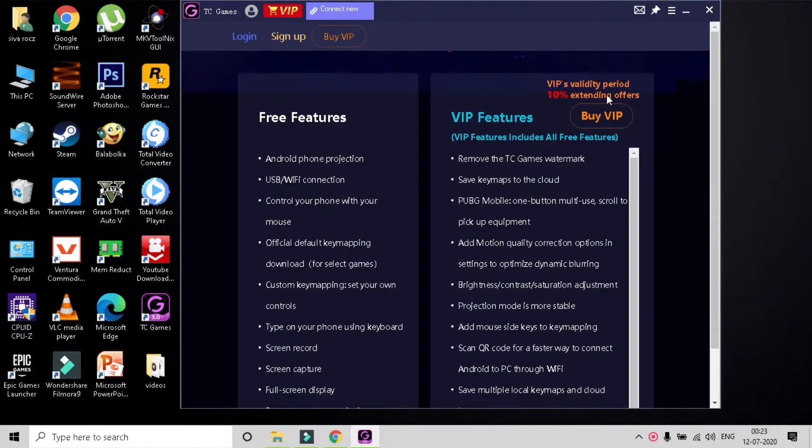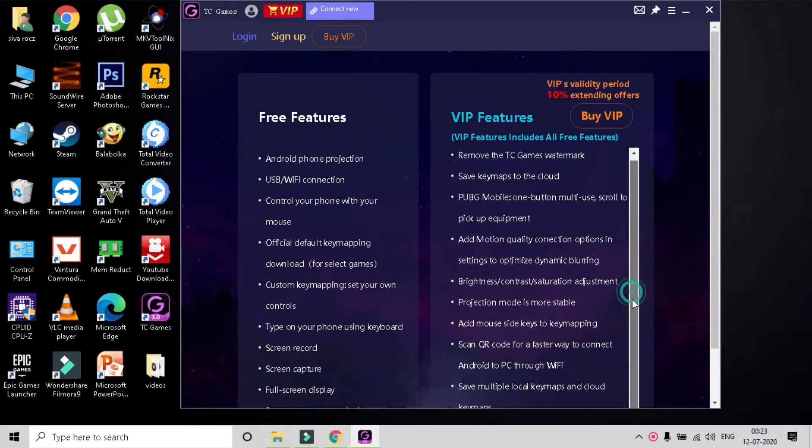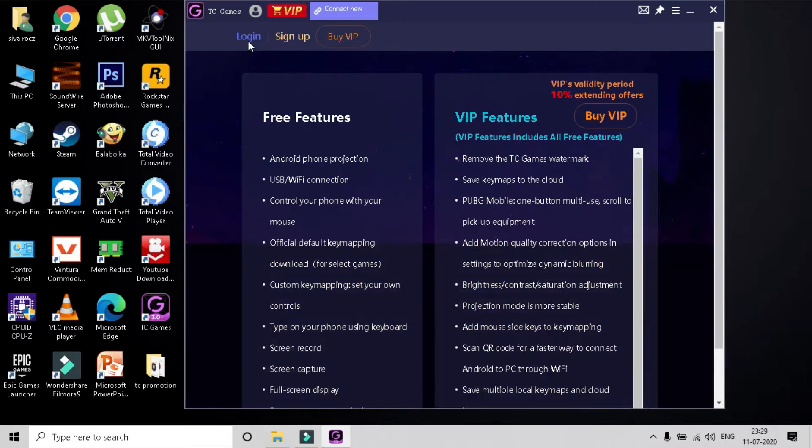In VIP Membership functions, they introduce a lot of interesting features like macro key function, key mapping to the cloud, projection mode is more stable, optimized dynamic blurring, and more awesome features. First of all I will explain all the available features in the VIP Membership, then I will tell about the VIP Membership price at the end of the video.